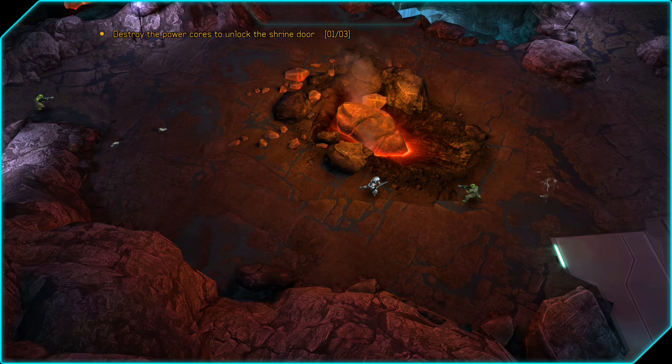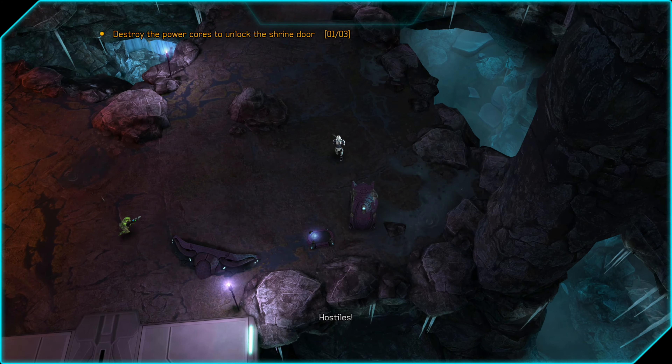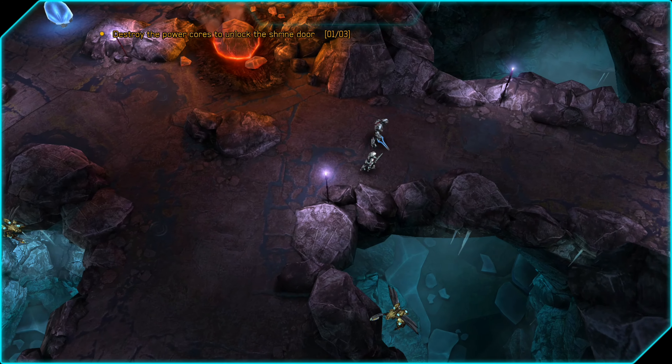We're going to take out the second and third energy cores with a series of grenades, so grab as many as you can on your way there. You can see there's a stash right there — I just grabbed a bunch and we are going to keep it moving. We're just running past most of these enemies in this mission.